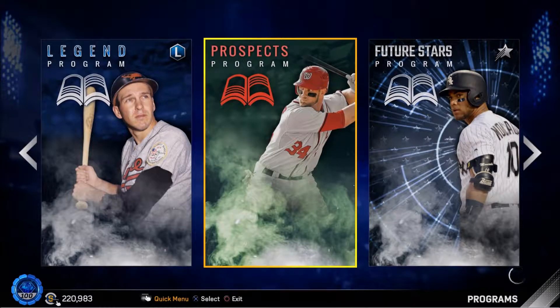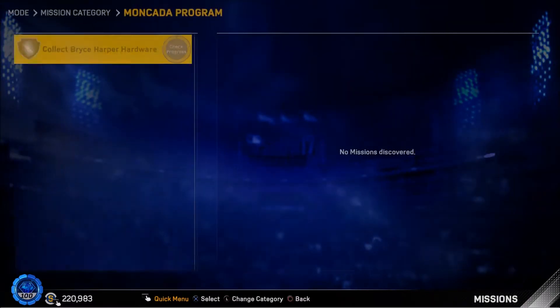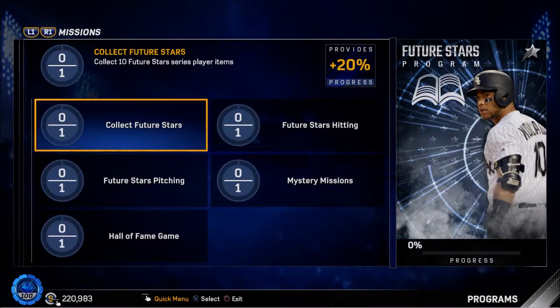Once you get Bryce Harper, you unlock the Future Stars program. The servers are taking forever but there we go. You can see the missions, but you can't do any of them until you collect the Bryce Harper first — kind of a weird wall they put up. But it's not that hard, so you get him and then get into the real missions.